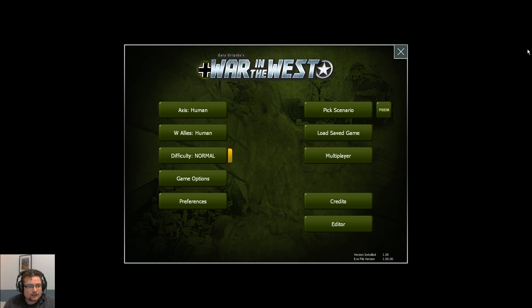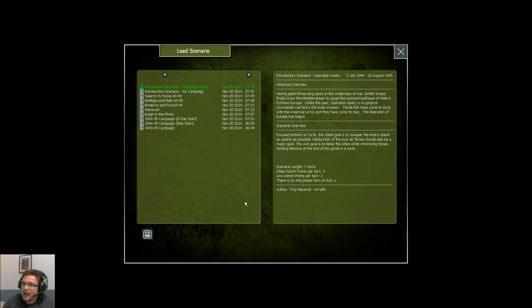So we are here in the main menu and first we're going to take a quick look at the scenario list to get an idea of what scenarios this game comes with. If there's anything sound-wise or anything else that doesn't work for the stream, please let me know via the chat. So we're going to click the pick scenario screen to give you an idea.